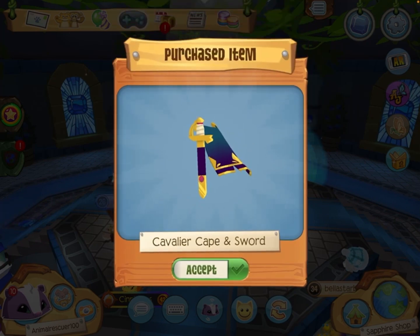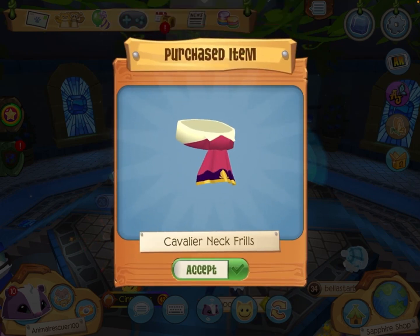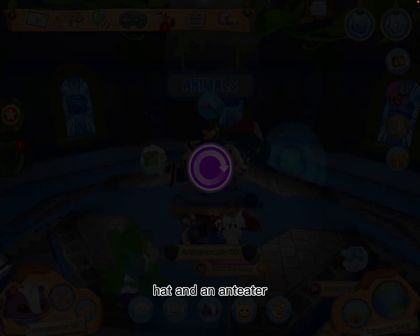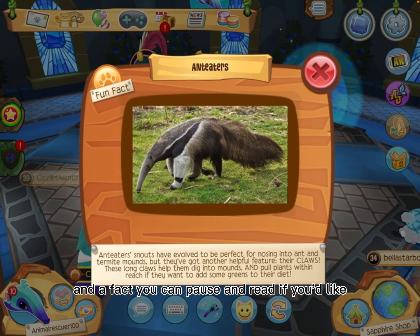Clavidur boots, cave and sword — there's actually a cave and sword item — neck frills, hat, and an anteater fact you can pause and read if you'd like.